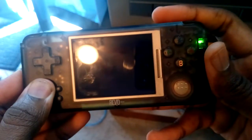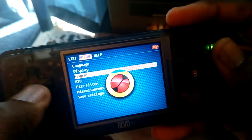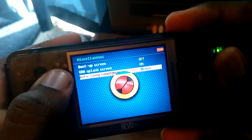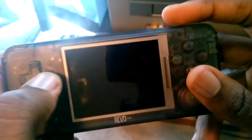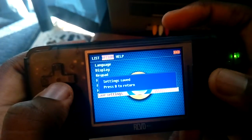Go to Options, Miscellaneous, Auto Sleep. You can also turn off the GBA splash screen if you want, but I like the little GBA animation coming up every time I start a game — I think that's pretty cool. Set it to 10 minutes and back out.